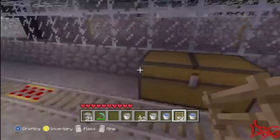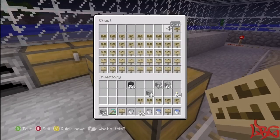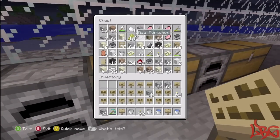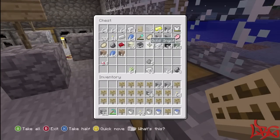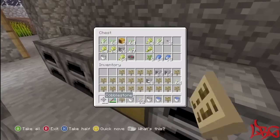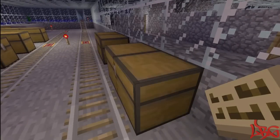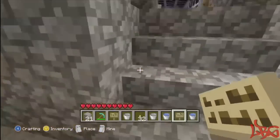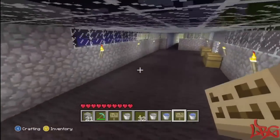Wooden planks are important for this build. I have a lot of signs so we're gonna stack up all the way. I'll get some more cobblestone — I don't want to use stone because I prefer cobblestone. My stuff is not organized at all right now, it's all over the place. I probably have some cobblestone down in my house but I don't want to waste time going down there, so we're just gonna go back up.